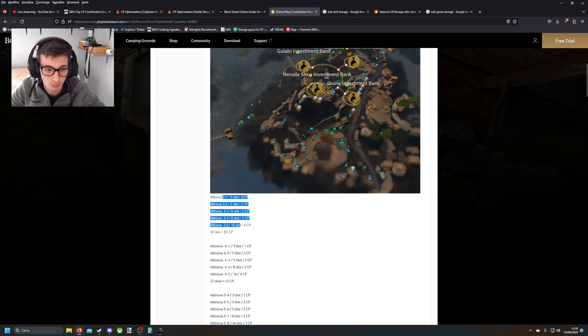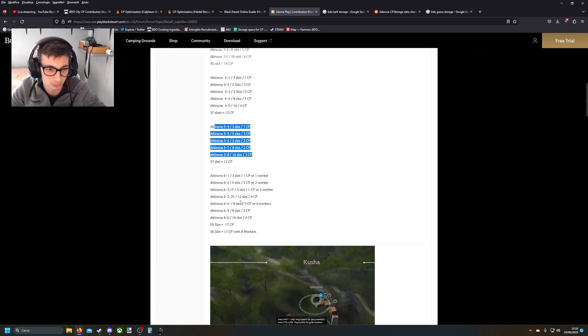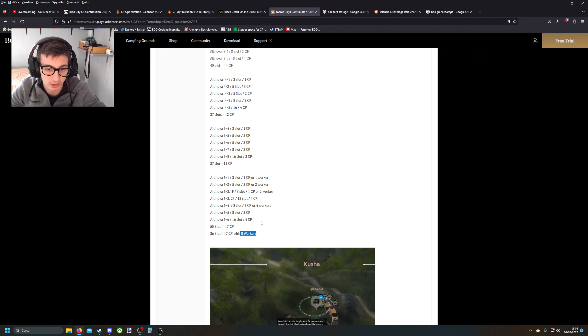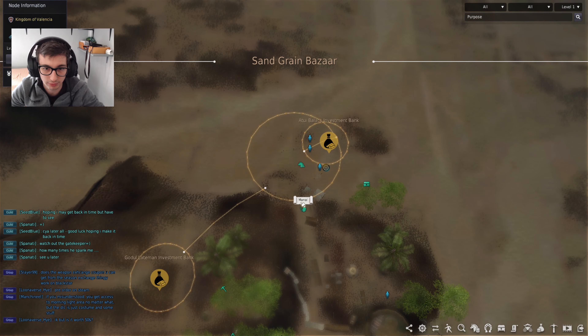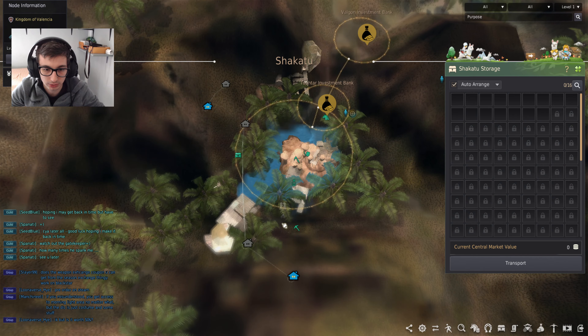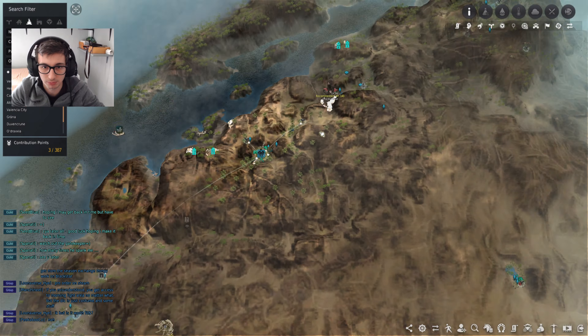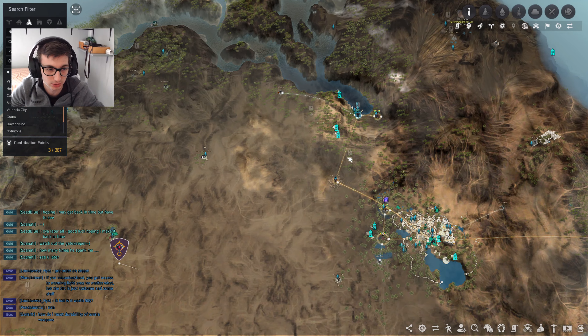There is also a guide in the Altinova best CP slots tool. Based on how many slots you need: if you need 40 slots, you go for this setup and purchase these houses. If you need 37, you buy this stuff using 12 CP. If you need 37 but want to use only 11 CP, you go for this other setup. Basically use what you need based on how many workers you want. For Sungrave Bazaar and Shakatu, I don't think I have anything - my storage is empty there and I have no workers or lodging because I didn't have time to manage it.